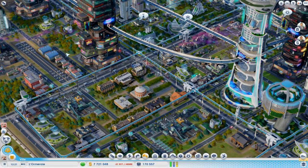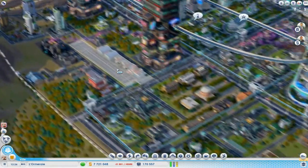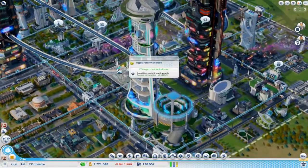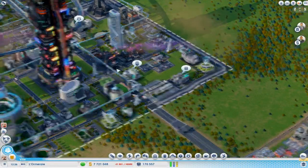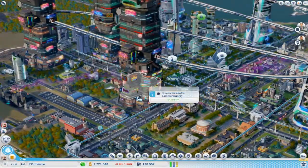Vraiment rien de... Les carrés sont toujours pareils. On va aller directement sur les choses concrètes. C'est la zone des villes n'a pas évolué. Voilà. C'est tout simplement. Alors, comment ils ont essayé de régler ce problème ? Avec ces méga tours.